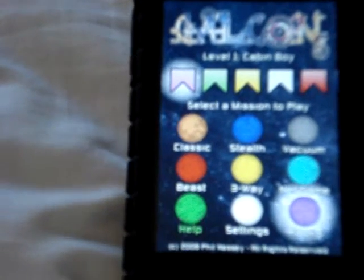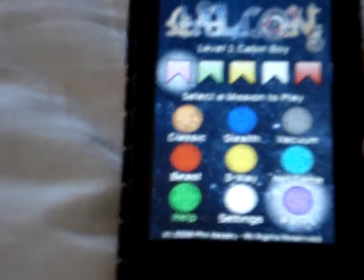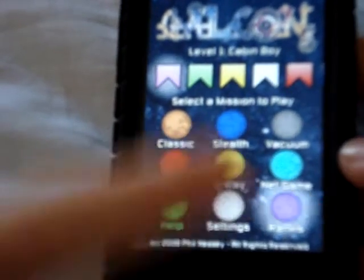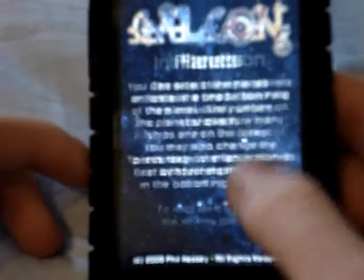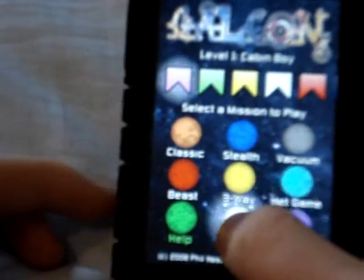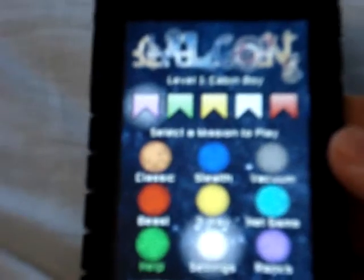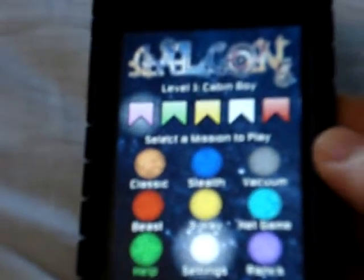Ranks takes you to a website and has rankings like most wins and stuff like that, so it's pretty nice — kind of like online high scores. Help just gives you all these guides. That's Net Game if you accidentally click it. For Settings, you have to go to the Settings app that comes with the iPod and change the settings there.